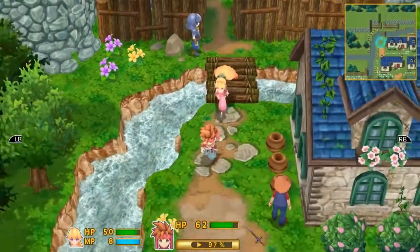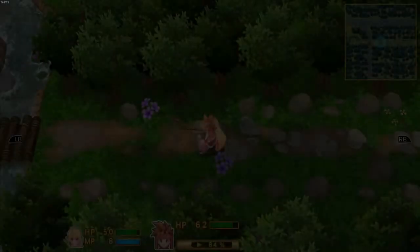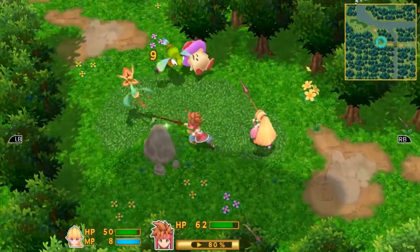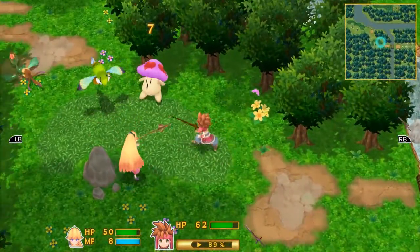Right there — I completely missed it! How many of you were sitting there saying 'it's right there'? Yeah, you're right. Oh, a new enemy — that looks like a bee.